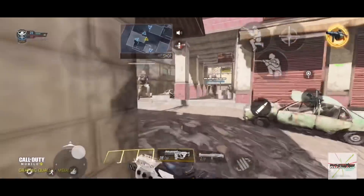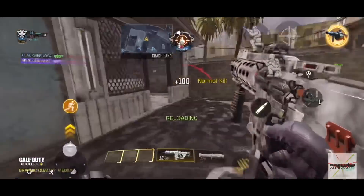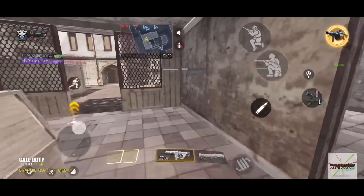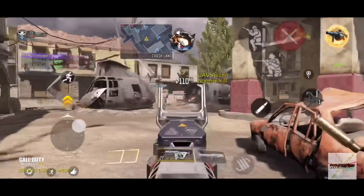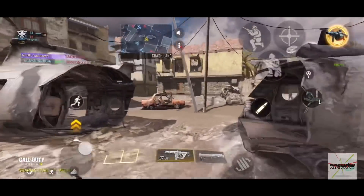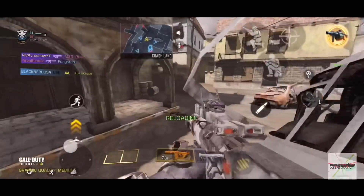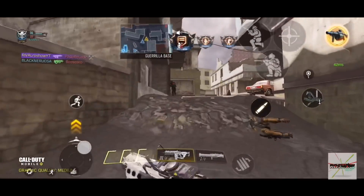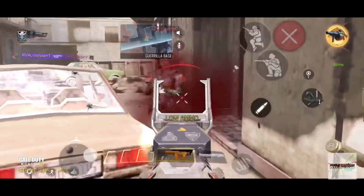Mungkin kekurangannya kalo pake RDS, buka scope-nya agak cukup lama dibandingkan kalo kalian tanpa menggunakan scope sama sekali. Untuk attachment RDS ini, gue menggunakan foregrip, FMJ, dan juga extended magazine. Pelurunya standarnya 30, kalo pake extended magazine menjadi 38. Gue sering bilang kalo pake assault rifle atau senjata apapun yang fire rate-nya cukup tinggi, peluru 30 itu menurut gue agak kurang cukup, makanya gue menggunakan extended magazine.